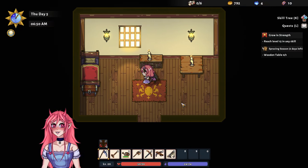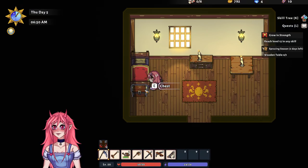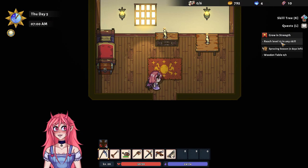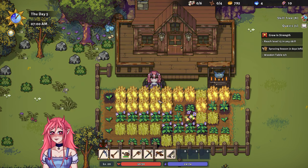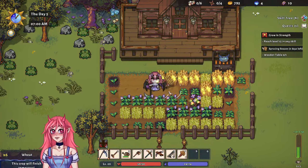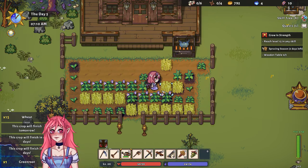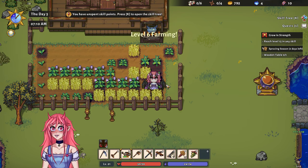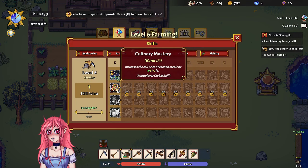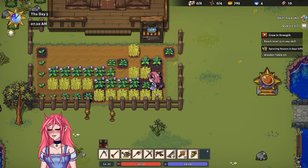We're back here with little Mini Cherry — look at her little tail! Let's see what's in here. We need to make a wooden table and reach level 15 in any skill. We have things to do — I have to remember what was even happening. We have things to harvest, all the wheat. We leveled up in farming! Let's see the skill tree — got some culinary mastery.